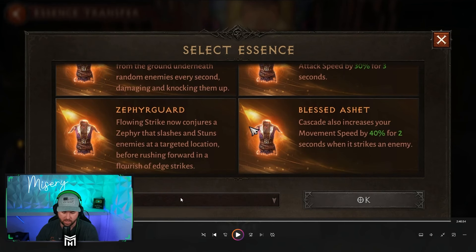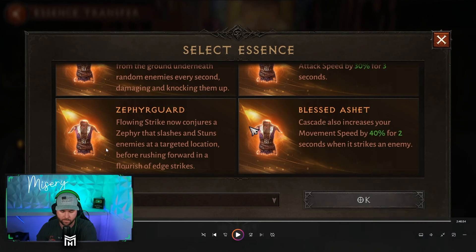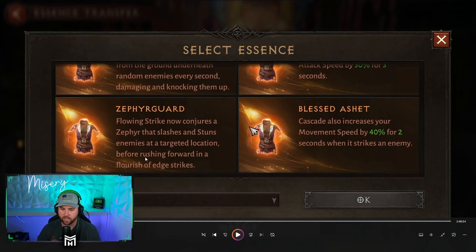There's also a filtering feature here — Mistouch — so it's like water ones compared to wind ones. I don't know if that'll actually make it into the game, but I thought it was an interesting feature, hopefully it does. Flowing Strike now conjures a Zephyr and slashes and stuns enemies at a target location before rushing forward in a flourish of edge strikes. Cascade also increases your movement speed by 40% for two seconds when striking an enemy — lots of movement speed increase, attack speed increase, and stuns.